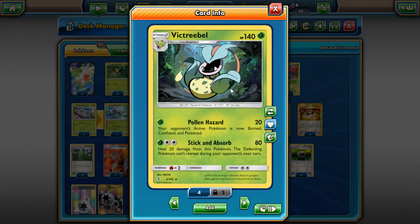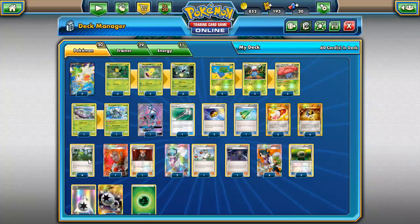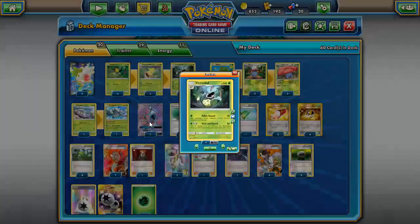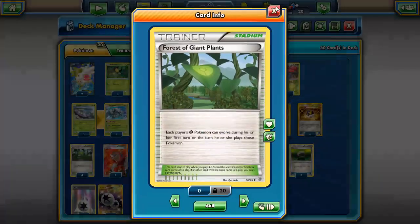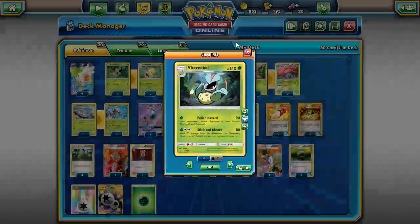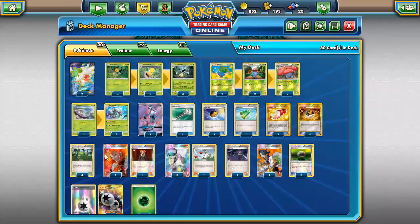The next thing about Victory Bell — you don't have to use Rare Candy. You can simply use Forest of Giant Plants, which immediately gets Victory Bell into play. That broken Vine Space gets your Victory Bell into play a lot easier. Stick and Absorb also grabs into DCE, so you can use DCE in your deck, which is pretty good. Kind of just treat it like Decidueye's Razor Leaf.